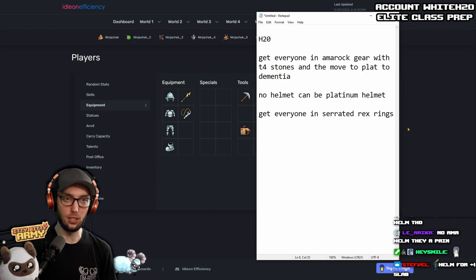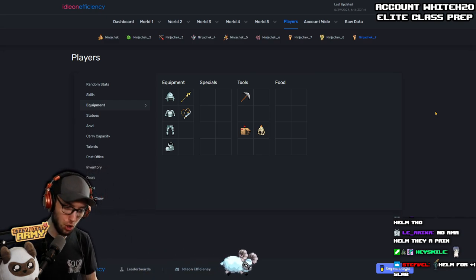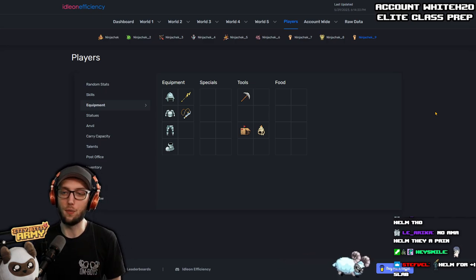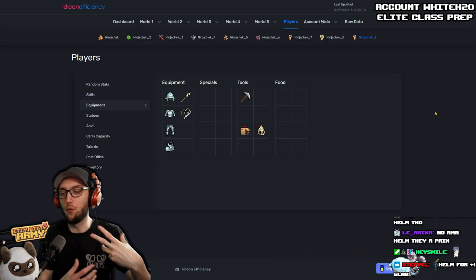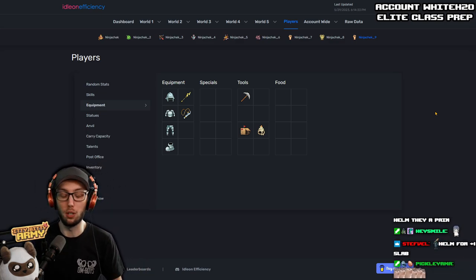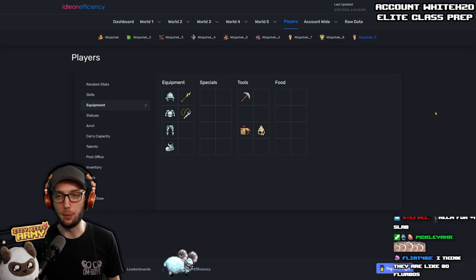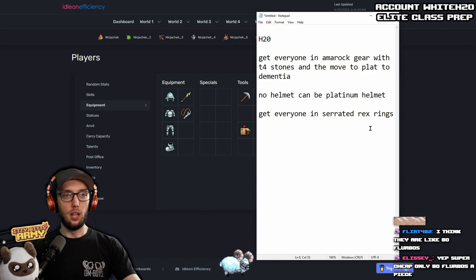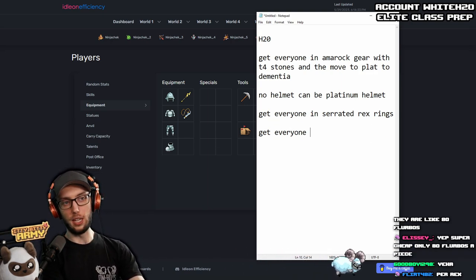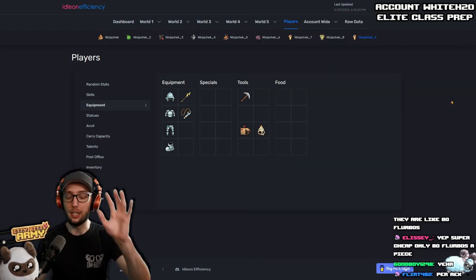If you don't know how to get Serrated Rex Rings, you can buy the normal Rex Rings at the Floor Boat shop for very cheap. Then you just need to farm the recipe from Baba Yaga — you can do this by showing up every hour at Wood Much or Orange Mushrooms, or you can go to the Coliseum where you can find Baba Yaga if you can clear it fully.